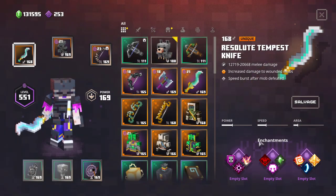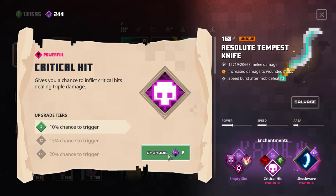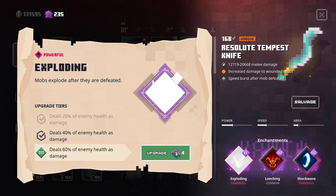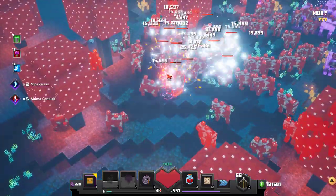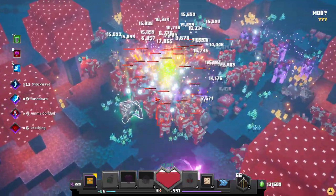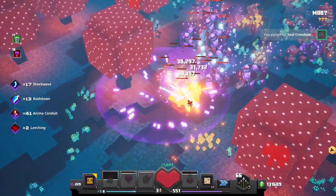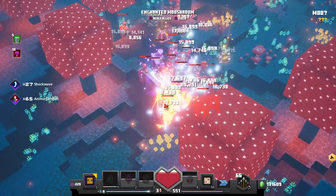For the Resolute Tempest Knife I definitely go for Shockwave, because we have the built-in Committed already and having mobs already damaged benefits this weapon, giving us wider reach. I'd also naturally go Critical Hit, but I want to see how much Leeching helps, then just go Exploding. Playing on the cow level on Apocalypse Plus 20, Shockwave works quite nicely since we're attacking fast, so the combo resets quickly. Leeching and Exploding work well together, but if you're not careful you can get surrounded and taken down fast.